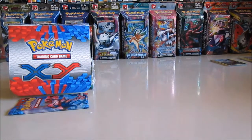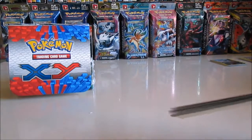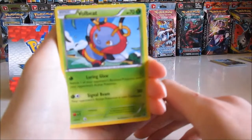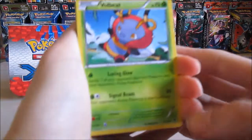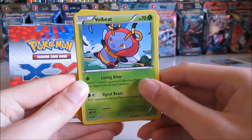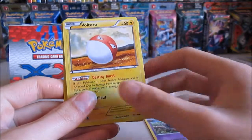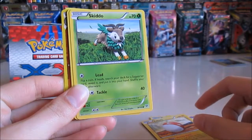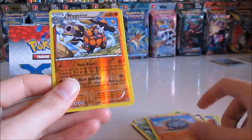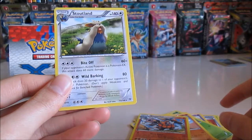There's only one more Booster Pack left. We have a Volbeat, Muscleband, Willipede, Voltorb, Skidoo, Skidbug, Weedle, Rhyhorn, Rhyperia, Reverse, and a Stoutland.